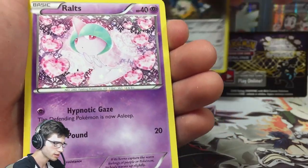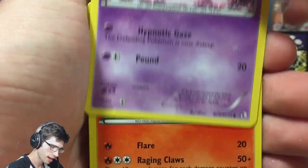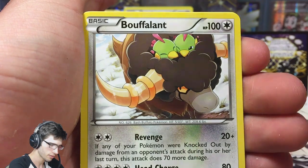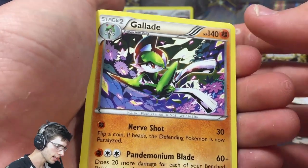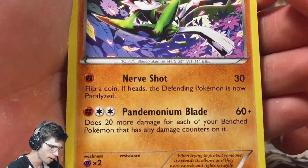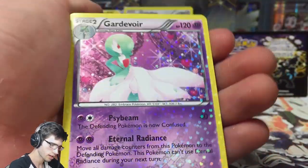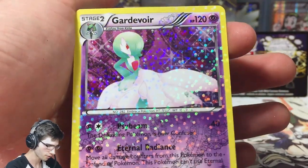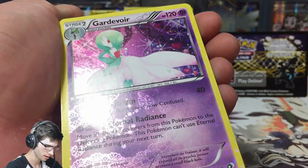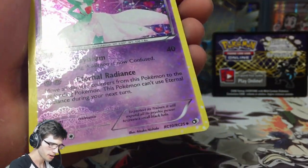We got the Radiant Collection, so let's pull those out. We have Charmeleon and Buffalant. Our rare is a Gallade — just a regular Gallade with Nerve Shot and Pandemonium Blade. Our Radiant Collection pull is a Gardevoir, which is just crazy shiny — sparkles everywhere with that nice pattern. You can see it in the light. Legendary Treasures is always a fun set to open.